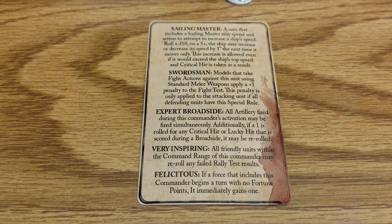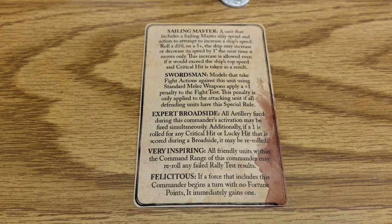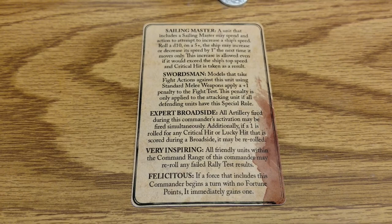Very Inspiring is another awesome ability, especially given his hefty command range. All friendly units within the command range may re-roll any failed rally tests. A 20-inch bubble extending from him is pretty generous — that covers a lot of the board.